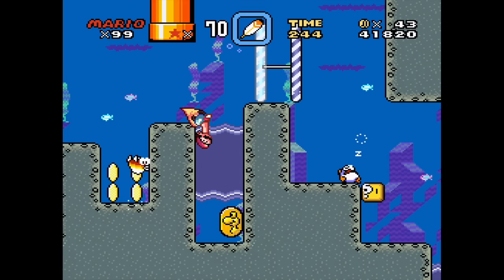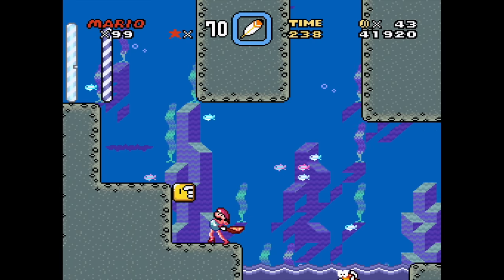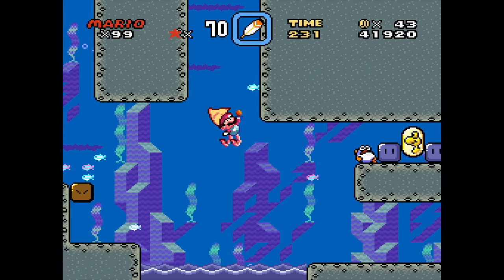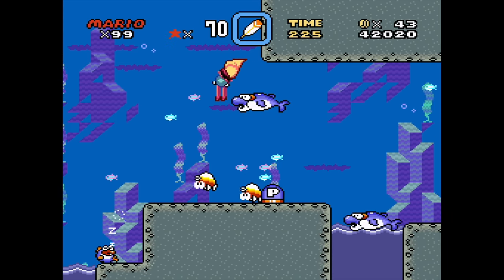I keep thinking it's underwater but it's not. The stupid timer got me again. A Galoomba in a pipe - whoa! I thought you could only do that in Mario Maker. I didn't know you could do that in Super Mario World. Dolphins okay.